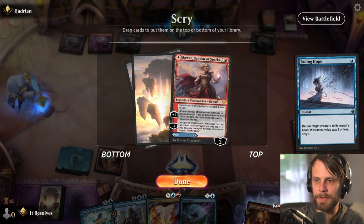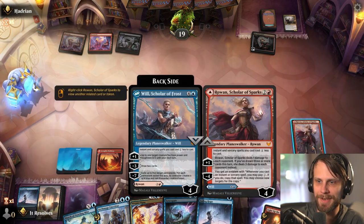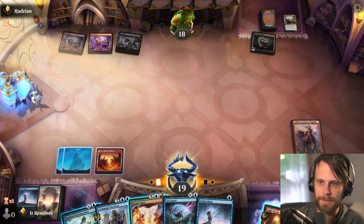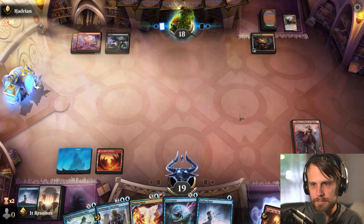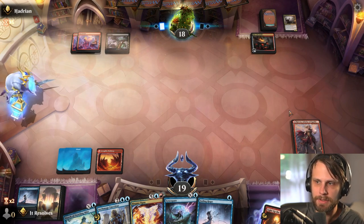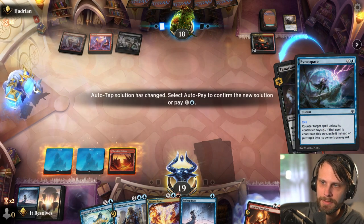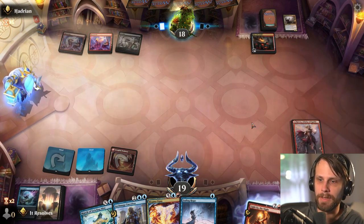Part of me really wants Rowan; the other part really wants a land. I think I'd rather have the land. We didn't get a land but that's okay. I'm going to plus up here — I think there's a world where we can keep this around. Everything is still a little bit cheaper which means if we'd like to Syncopate whatever they play we can. Next turn we can Emblem here, which is kind of nice. This is a good answer — let's make X equal to 2 so they can't pay it. This gets exiled, which means they're not going to be able to blitz it.